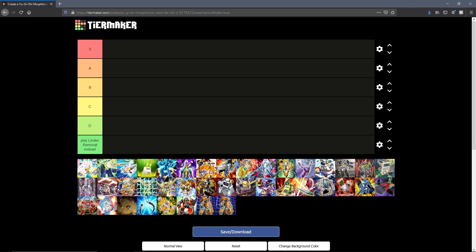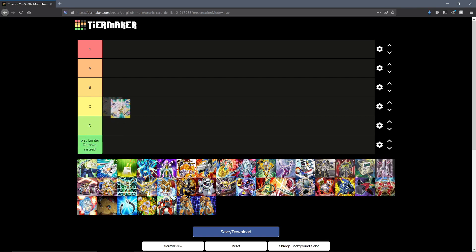Let's get into all of the Morphtronic cards and what I think about them. First up, we have Power Break — a trap card that is specific to Power Tool Dragon. You can only activate it while you control Power Tool, and it lets you shuffle three equip spells from the field or the graveyard back into your deck and burn the opponent for 500 for each shuffled-back card. This has 'played once in the anime' written all over it, so I'll probably put it into C tier. It's not complete garbage because recycling equip spells is nice, but there are definitely cards coming up that are worse than this.